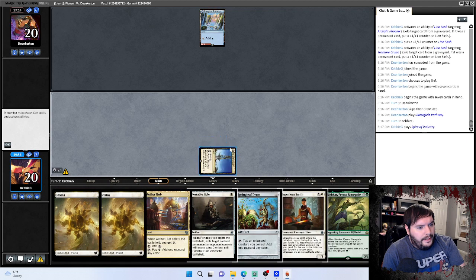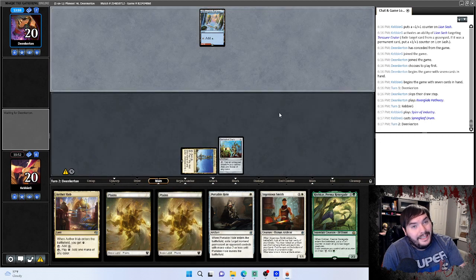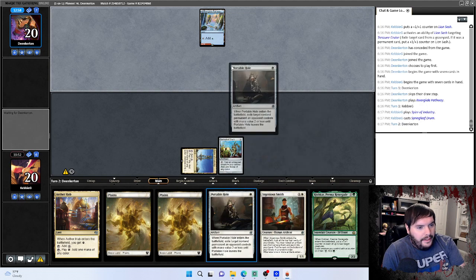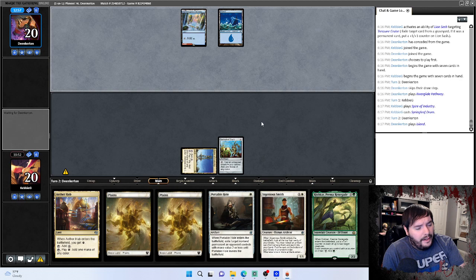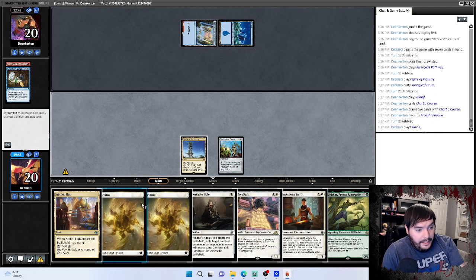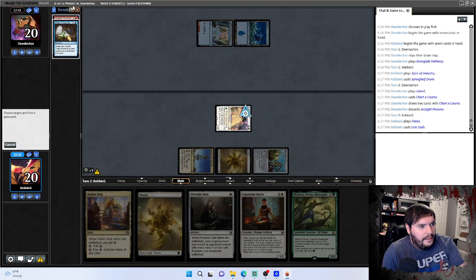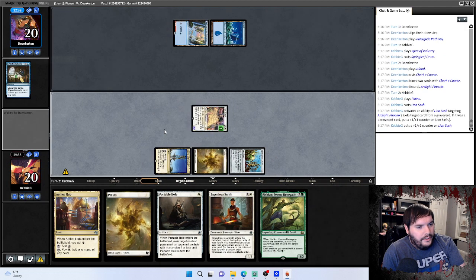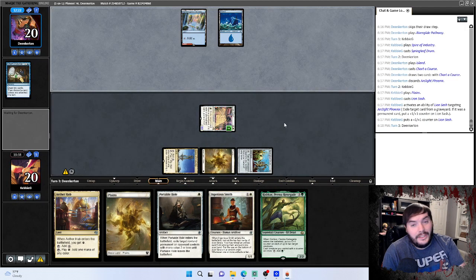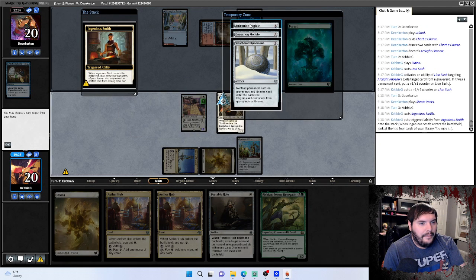You could have Spell Pierce but let's see what he plays this turn. If he plays Ledger Shredder, Smith into Portable Hole — he'll get an activation but that's fine. Charter Course pitches an Arclight Phoenix, passes. Lion Sash — tap that for white, eat a Phoenix. That was not a bad turn. If he's watching this video right now, sorry — that was a good top deck. Does not remove my Sash. Ingenious Smith, take Animation Module.